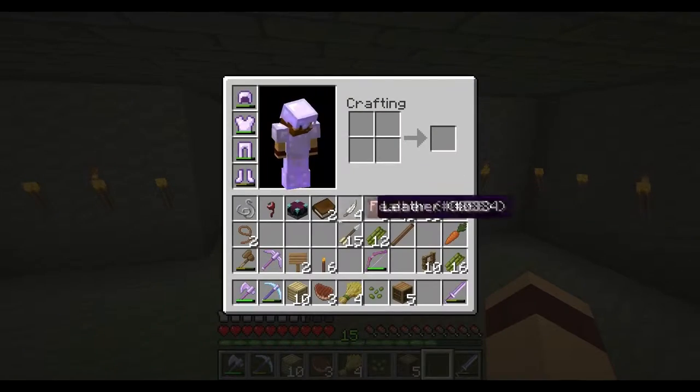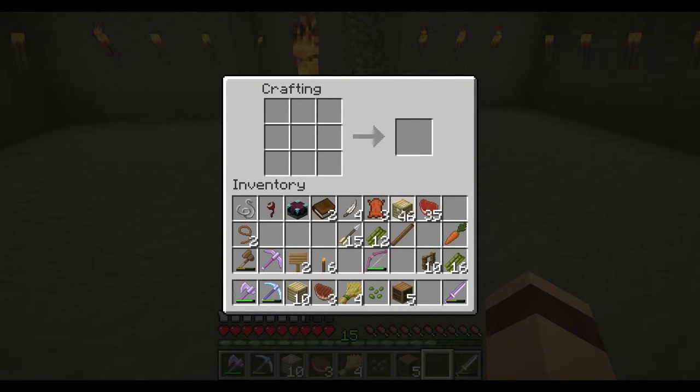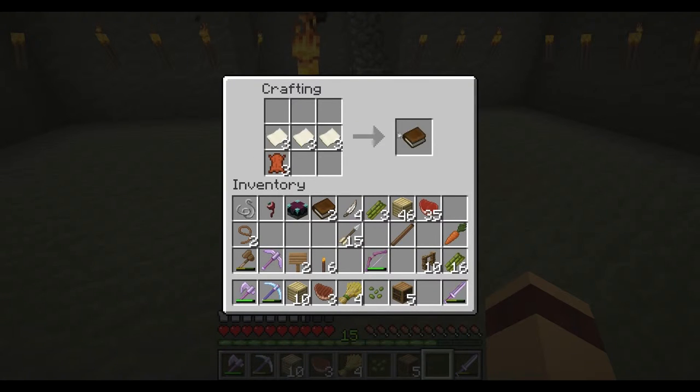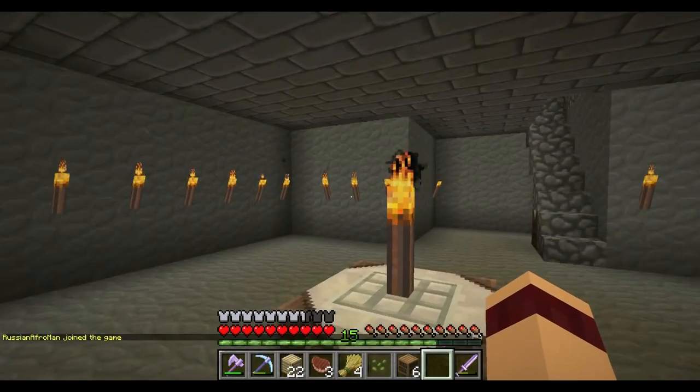That should be the chicken room. I'm going to do some bookshelves and set up an enchantment place, maybe down here. There we go — now I will have six shelves, only eleven to go. Well, this will be a short one.